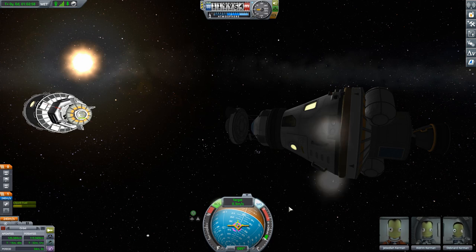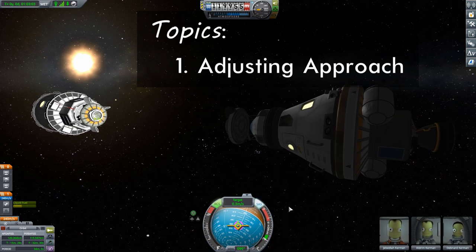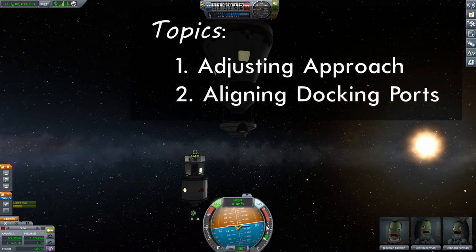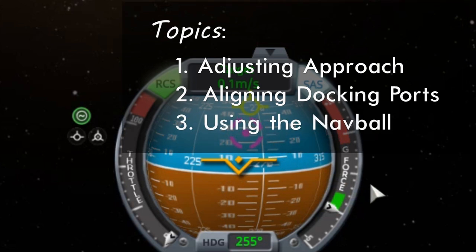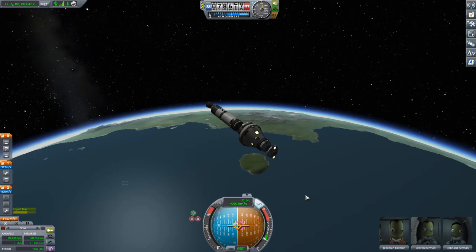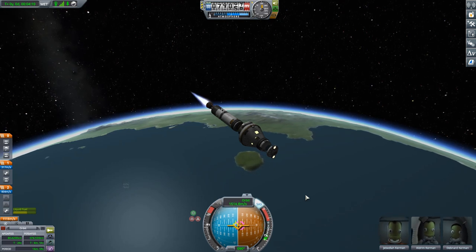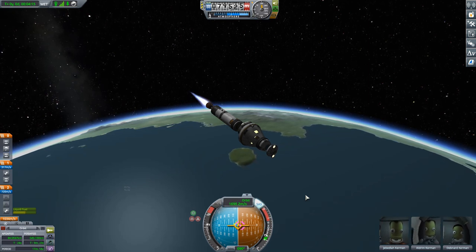We want to make sure that you are moving in the right direction, so we're going to spend some time talking about how to make sure that is the case. We're also going to look at making sure our docking ports are lined up properly, how we can tell, and we're going to take a look at the nav ball and how the icons on it can help us get the job done. As for the rendezvous to get to Kerbin station, since that's something we've talked about before, I'm only going to provide a very quick refresher.